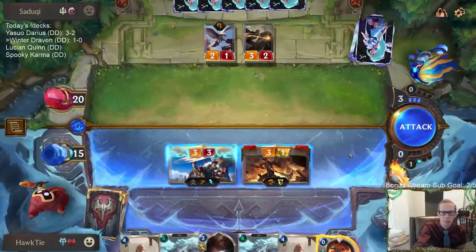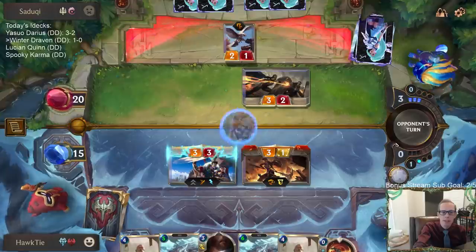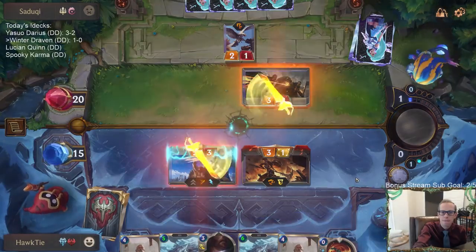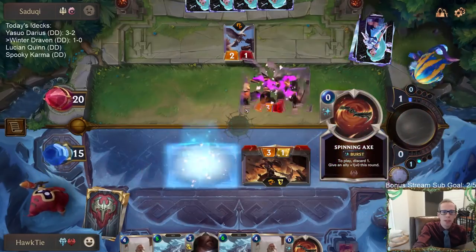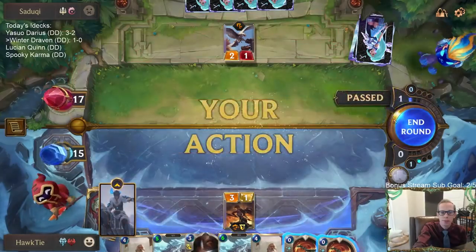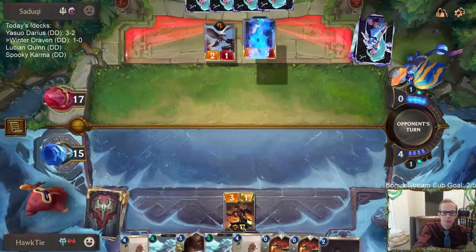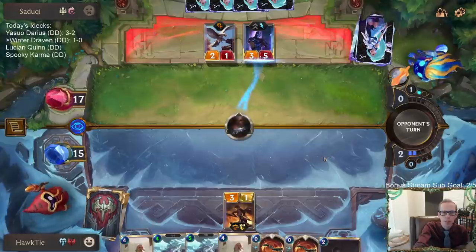Let's see if they have the three mana barrier — not necessarily expecting it. We're just going to block and single combat. I'm trading my one three-mana card for two of their two-mana cards, so we'll take that — a two-for-one. And now we have the Culling Strike for the Shen.